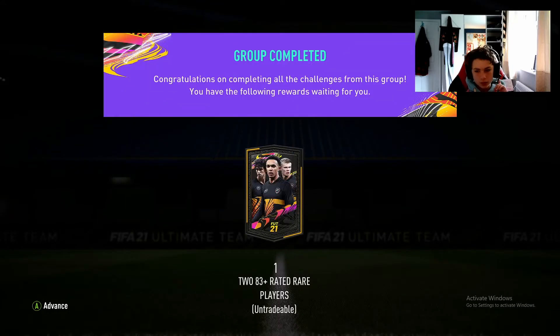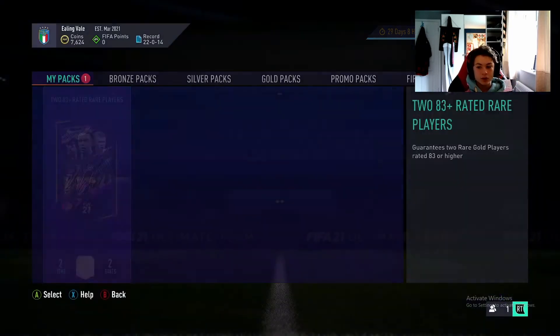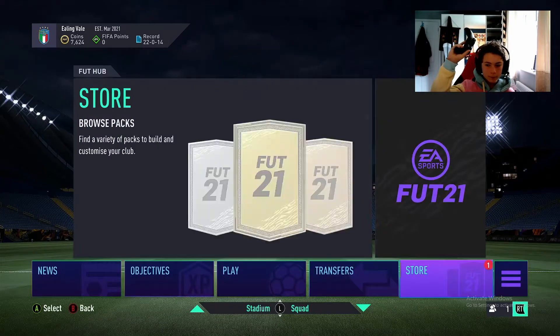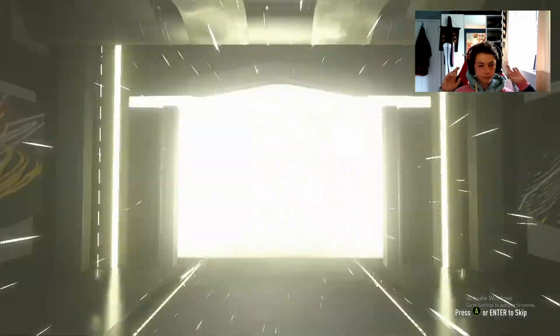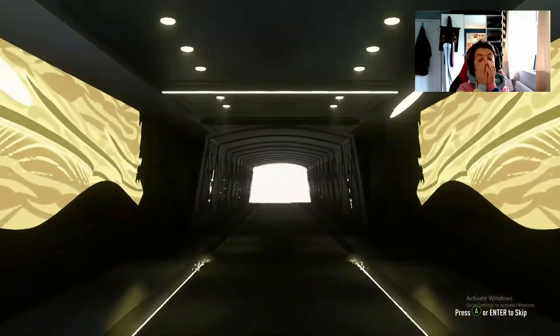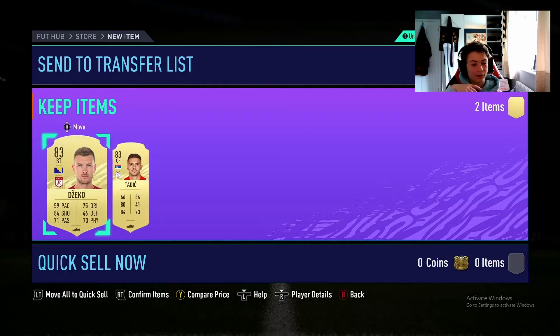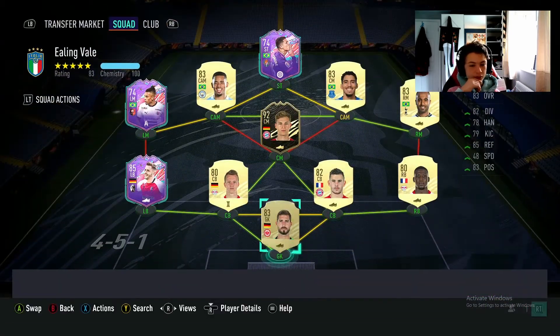We now have two 83 plus rated rare player packs. All I want from this is a walkout, so drop a like to give me that extra slice of luck. Three, two, one - that was the most anticlimactic thing I've ever done. Please let there be a walkout. Bosnian striker again. Two cheap 83s in the market - we've just packed them twice. I can't really complain.